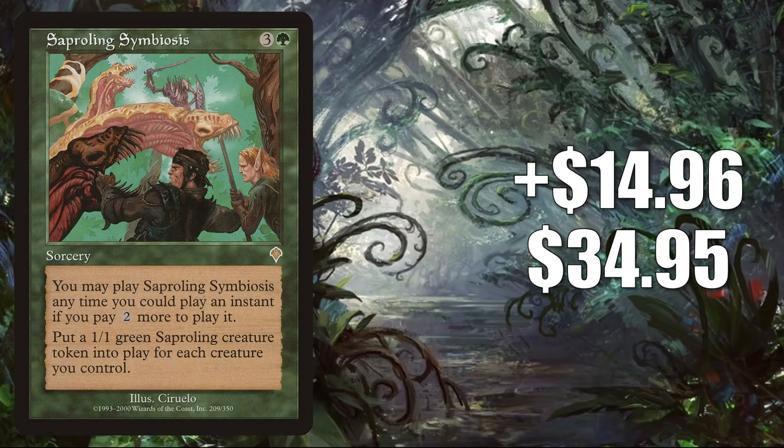Number 5 is another card getting increased Commander play in those Chatterfang Squirrel General builds. This is Saproling Symbiosis. It goes up $14.96 to $34.95 — that is a 75% increase this week.